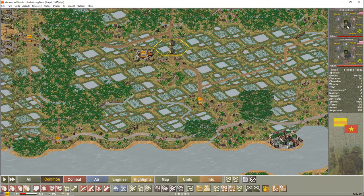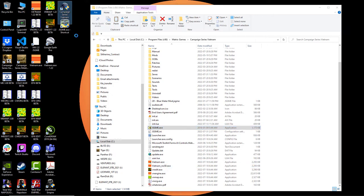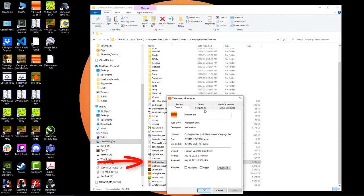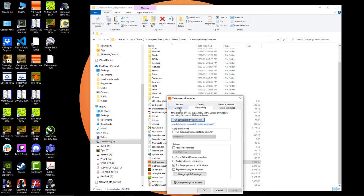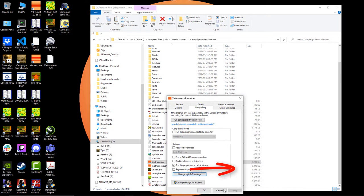If you're on a 4K monitor and finding the information on the side is quite small, there's a way to fix that. Right-click on the game executable, go to Properties, and you want to change the scaling option — use the fixed scaling setting. While this game doesn't have various different screen resolutions, choosing this option will help make that area much more legible.